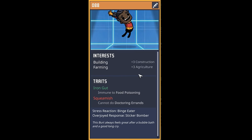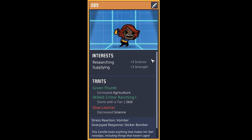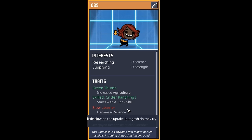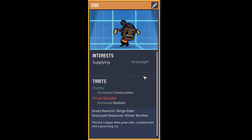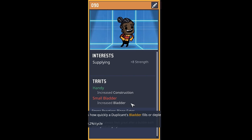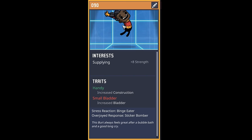Our next dupe is a building and farming extraordinaire with an iron gut and little aversion to any sort of doctoring errands — welcome to the colony, dupe number 88. Our next dupe is skilled at researching and supplying, has a green thumb, is skilled in critter ranching one, but unfortunately occasionally eats glue — welcome to dupe 89. Our next dupe likes to pick things up and then set them down, they're handy and have a small bladder — welcome to dupe 90.